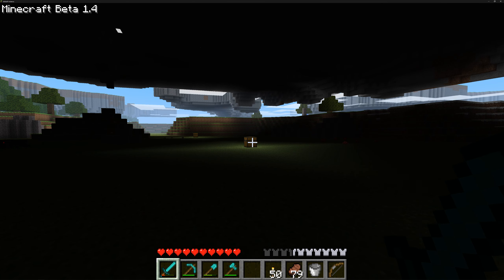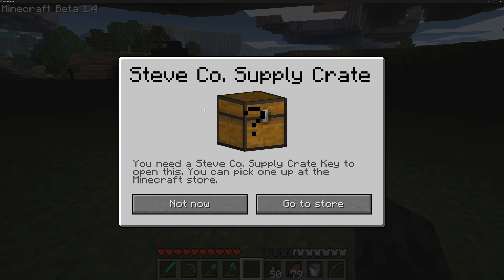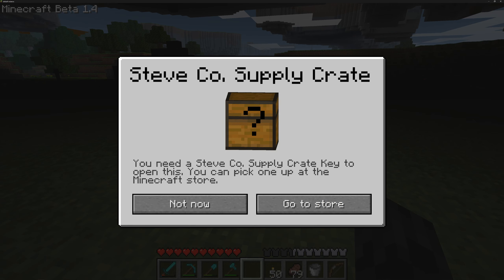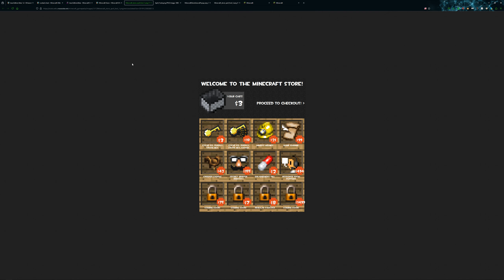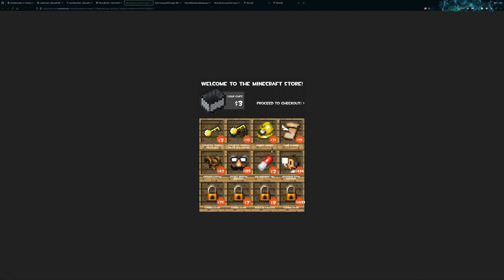These are locked chests — they were added in the April Fools update. When you right-click them, this pops up: the Steve Co. Supply Crate. You need a Steve Co. Supply Crate Key to open it, which you can pick up at the Minecraft Store. If you click the Go To Store button it brings you to a 404 page on the Minecraft website. But this is what the website would have looked like — this is a Wayback Machine archived version.